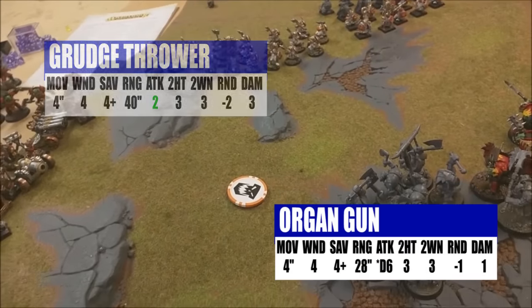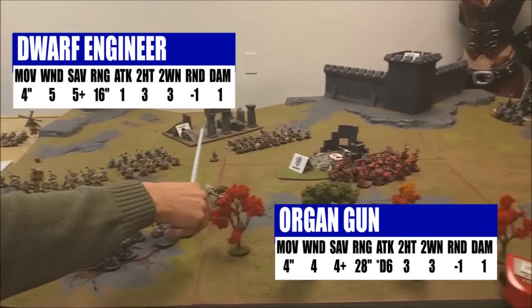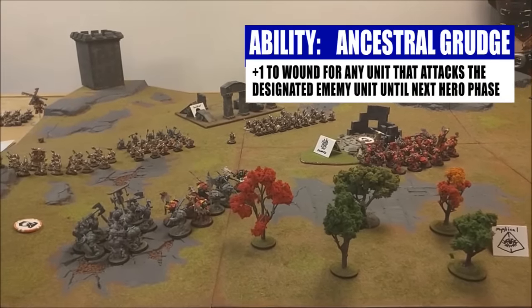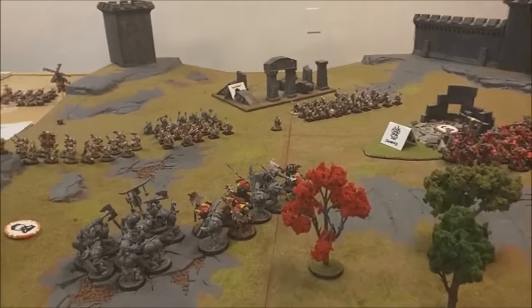My Artillery battalion — four units that came on — are just outside 12 inches of his unit, which is good. In the hero phase, I'm going to declare the Ancestral Grudge on his Brutes, giving me plus one to wound them until my next hero phase. These guys are continuing their same grumblings about the Orcs, so I get re-roll ones to wound for everything within eight inches.